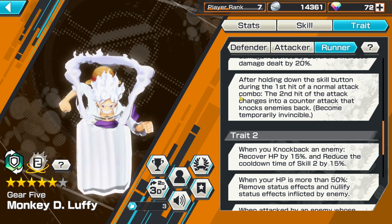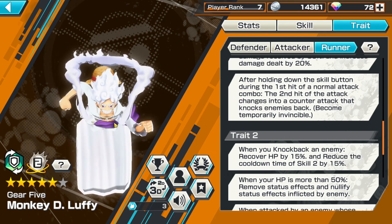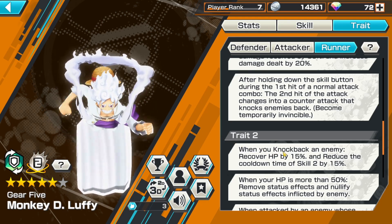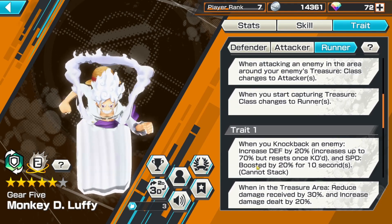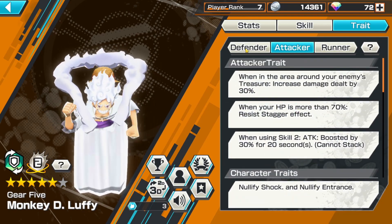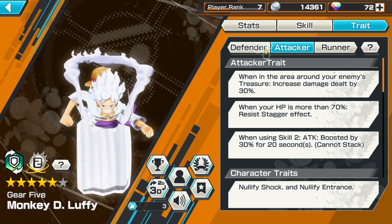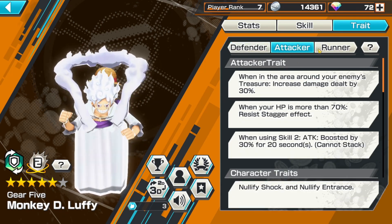People are coming up with techniques — like if a Gear 5 does the counter in front of you, you can do it back and actually hit it and land your counter before their counter lands on you. So you technically land your counter — it's some crazy stuff. I'm like, yo, I'm gonna counter before you counter and you can't counter my counter. When you knock back an enemy, you recover 15% HP. He stacks defense up to 70% every time you knock back — he's a monster. When he has an attacker, you get resist stagger pretty much in all of his traits.